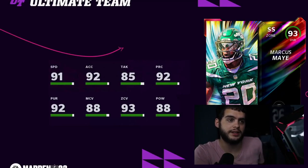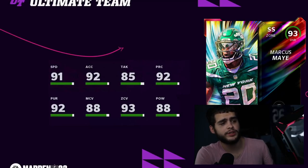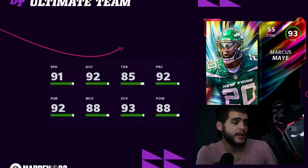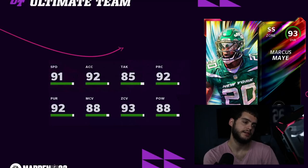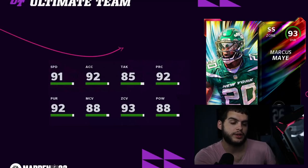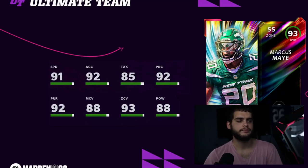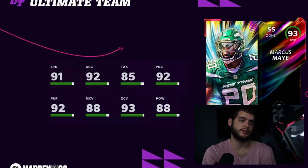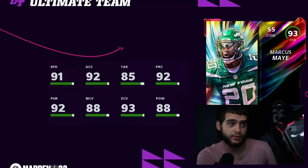First, we have Marcus May, strong safety for the Jets LTD. This card looks pretty good — 91 speed, 93 overall, 92 acceleration, 85 tackle, 92 play recognition, 92 pursuit, 88 man, 93 zone, 88 hit power. He can be leveled up and powered up. With a strategy card he'll hit the zone threshold at 94 and potentially the hit power or man threshold. With 92 speed, 93 acceleration, and he's around six foot two, plus the play recognition and pursuit — he's going to be one of the best safeties in the game.